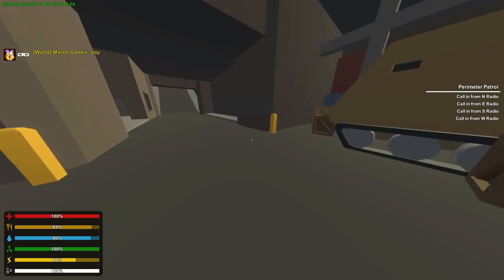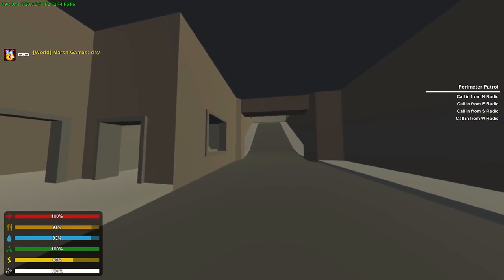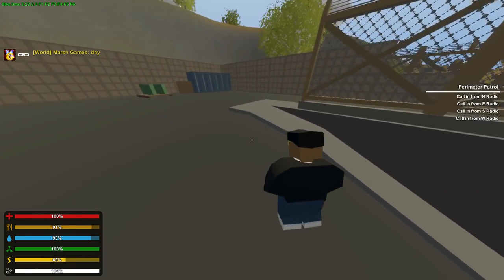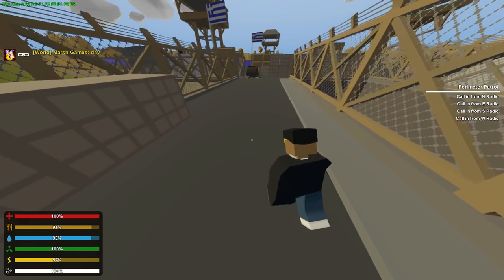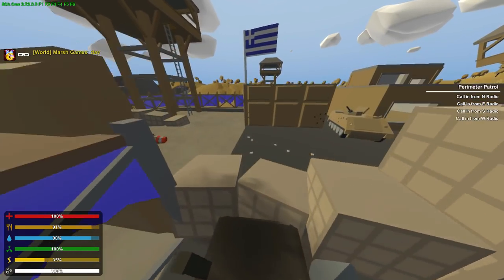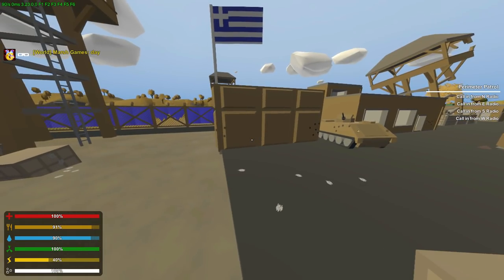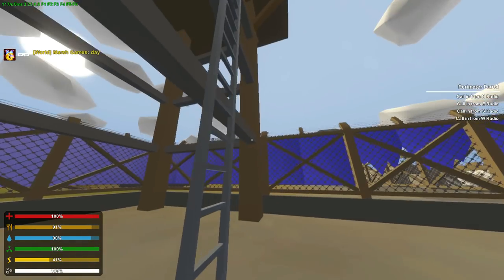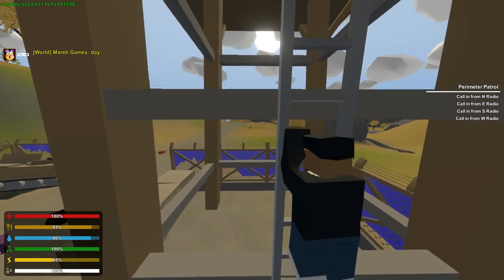I'm guessing the radios are going to be outside, just like at the other base. I also think it's going to be the exact same quest for all jobs at the military base — same for the Omega too. Let's go find these walkie talkies. They might be in the watchtowers — let me just check there for a second.